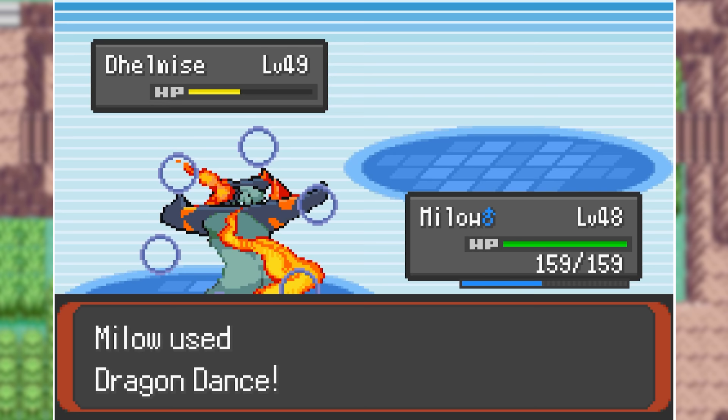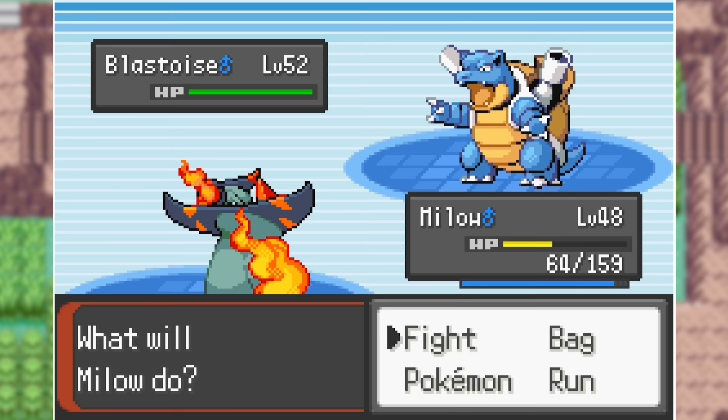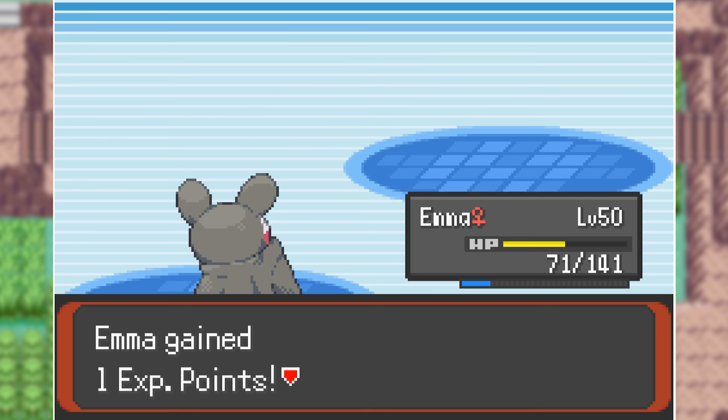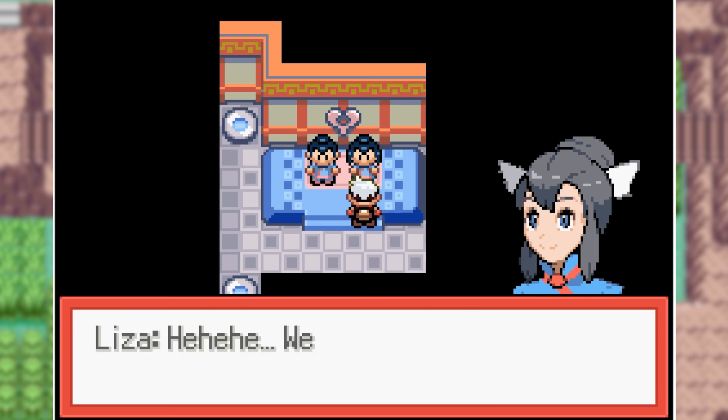I lead with my Fire type and even though it only has Ember at level 48, we still kill with two of those. We then Dragon Pulse his Huntail, and the final Pokemon Blastoise gets hit by two Dragon Pulses but then takes me down. So we throw out Emma again, Spectral Sap it twice, and get ourselves the win, watching the submarine go away. Once we do that, we follow it and end up in Mossdeep City.